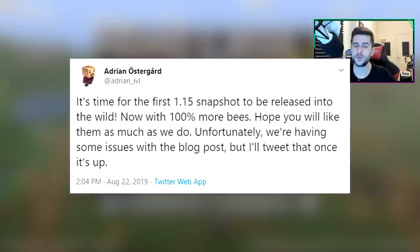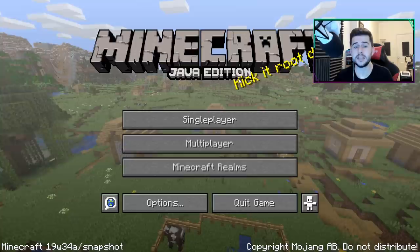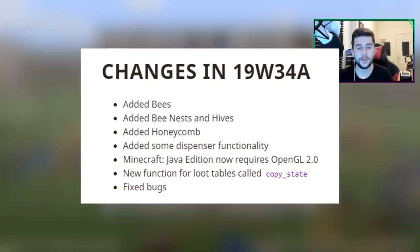Adrian tweeted saying: 'It's time for the first 1.15 snapshot to be released into the wild, now with 100% more bees. Hope you will like them as much as we do. Unfortunately we're having some issues with the blog post, but I'll tweet that once it's up.' Here are the official changes in 19w34a: they added bees, bee nests and hives, honeycomb, some dispenser functionality, Minecraft Java Edition now requires OpenGL 2.0, new functions for loot tables, and fixed bugs.